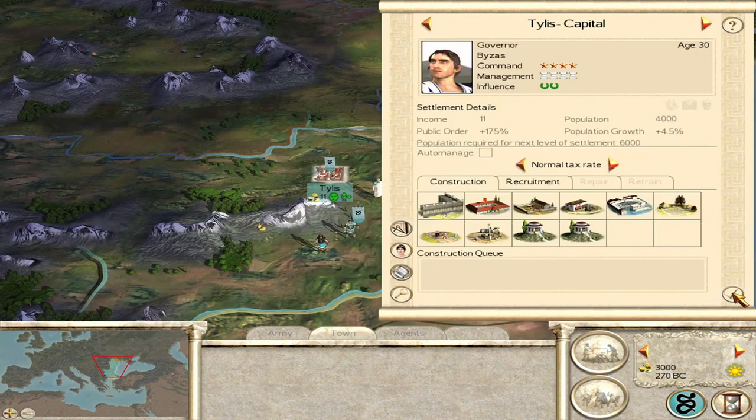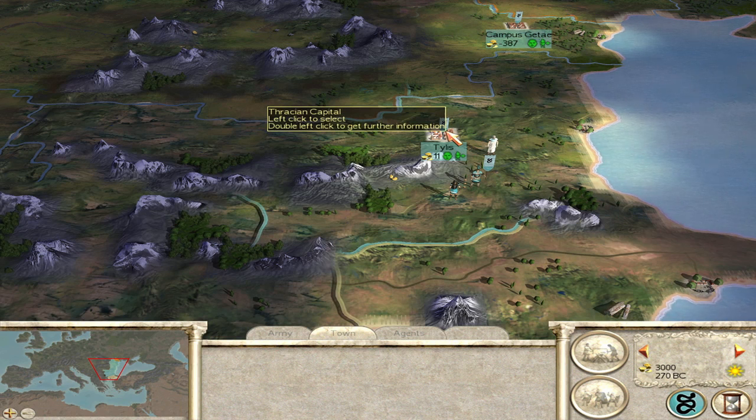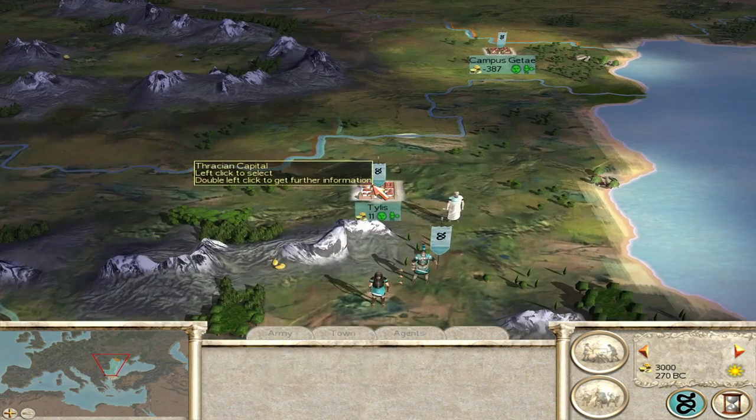To put into context how much morale that really is - a peasant starts off with 1 morale, a Hastati is 4 morale, and a Praetorian is 12 morale. So if you've got a Triarii trained in a plus 4 morale settlement, I bet it'll have the morale of a Praetorian unit, roughly. A peasant trained with maximum morale boost will have 4 times more morale.